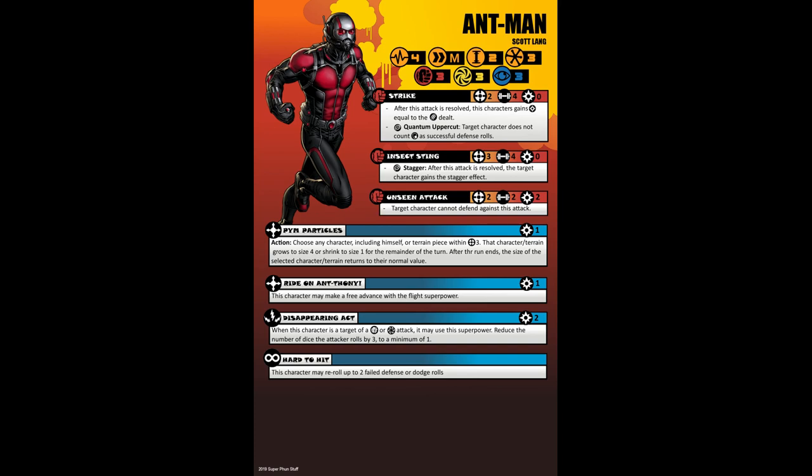We see that a lot of the blue colors are now red and orange. Ant-Man is the same on both sides, so other than the visual color changes, it's no different. But now, if Ant-Man loses all his stamina in an injured state, he becomes KO'd and is out of the game.